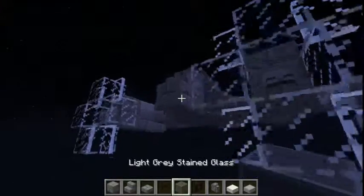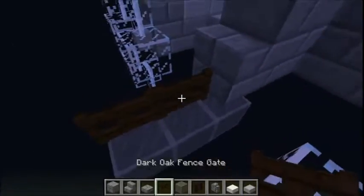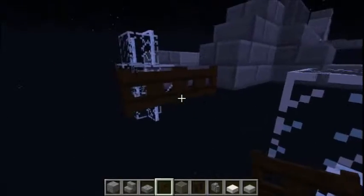The last thing I'm going to mention is this optional cannon that you can add to the front in the form of two fence gates. Some Me-410s had these, and it's just a little extra that you can add if you like.